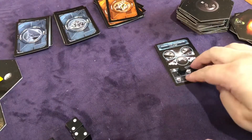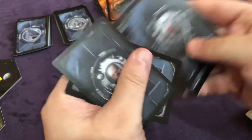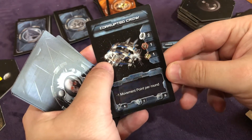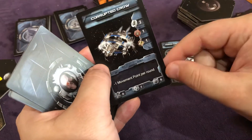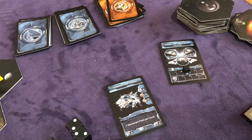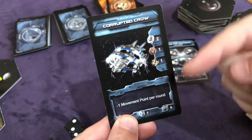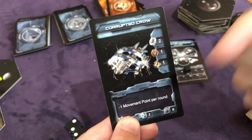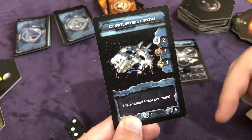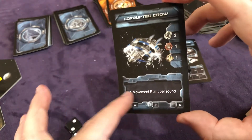Now we go to round three. Here you can see a boss is going to appear — the Corrupted Crow. He's got an effect of minus one movement point per round, so we're all going to get one less movement point until he's destroyed. Per round means every single round you suffer minus one movement point — only minus one, it doesn't accumulate. At the end of the round the minus one goes away, but then this causes it to re-trigger. This is considered an event, so the event phase is when this triggers.